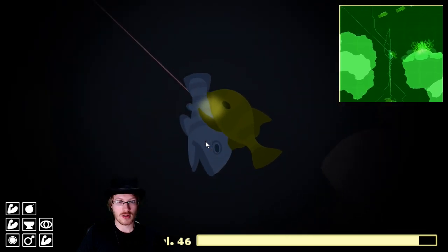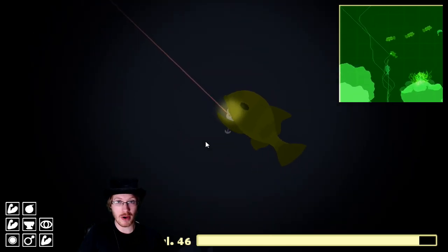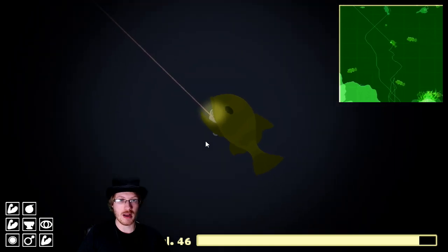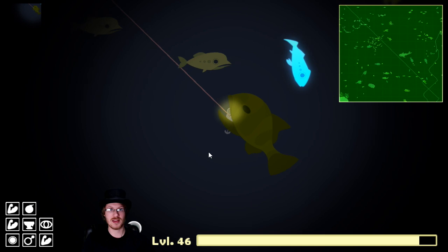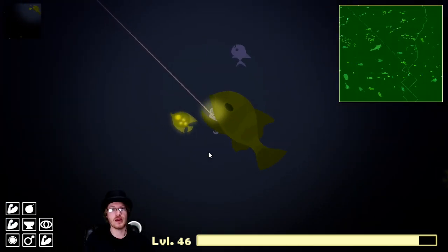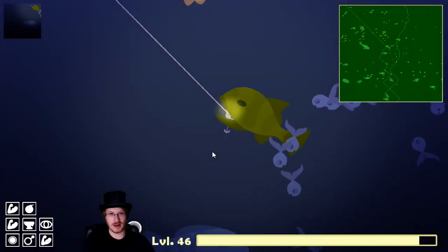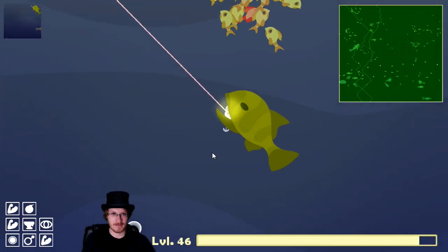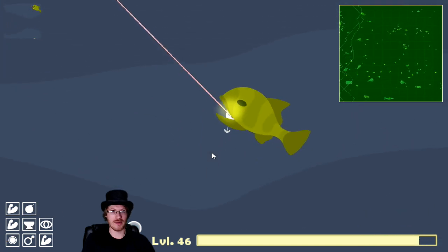In case you aren't sure how I'm going back and forth — since I'm in the boat, I can move the boat back and forth left and right, which gives you some left and right movement, whereas the click gives you up movement and then it can pull it down. There's not really a whole lot you can do to control how far it goes down.